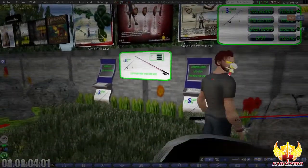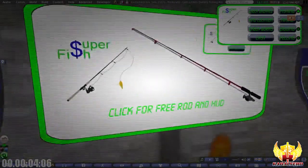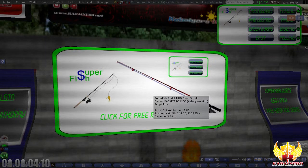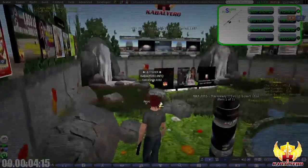If you are new to Super Fish and you want to give it a try, all you have to do is grab a free Super Fish Fishing Rod and HUD. It's free. You can get one from my place in Second Life.